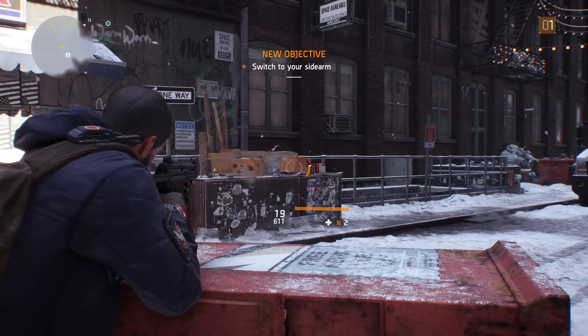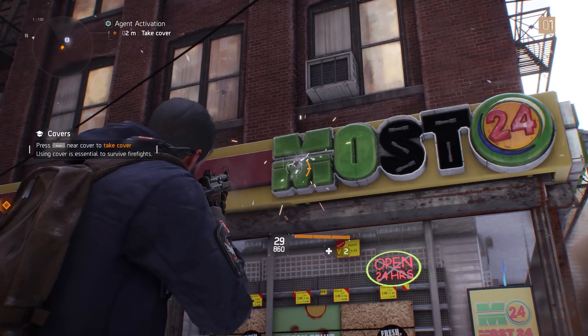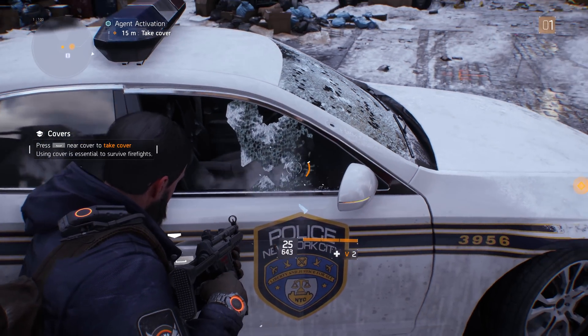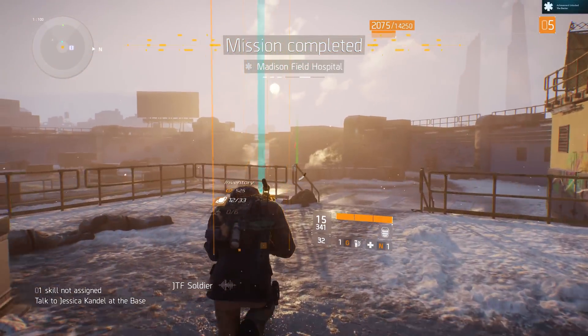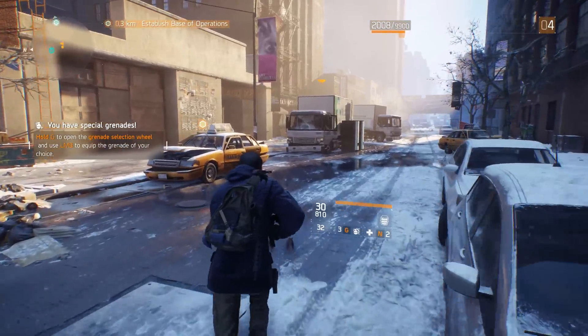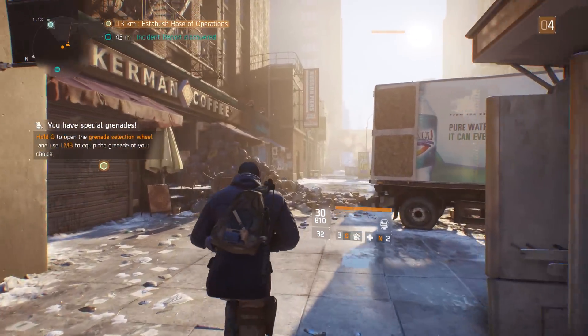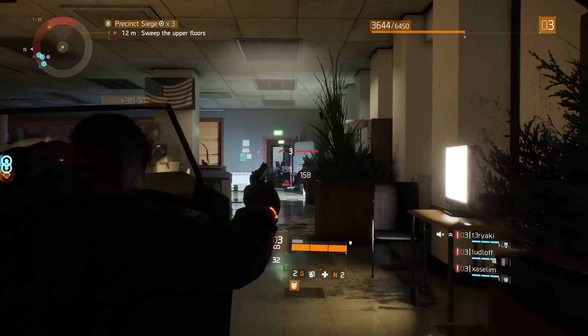I happily fired thousands of rounds at random stuff. Most stand-alone boxes and props can be blasted around. Neon lights shatter satisfyingly and glass windows splinter and break off chunk by chunk. Your footprints look like they've crushed the ice beneath them. Snow glitters in the sunlight. Particles are everywhere and the game engine supports Nvidia's PCSS shadows, which make them look fuzzier the further away from the objects they are. It handles both outside and indoor areas beautifully.